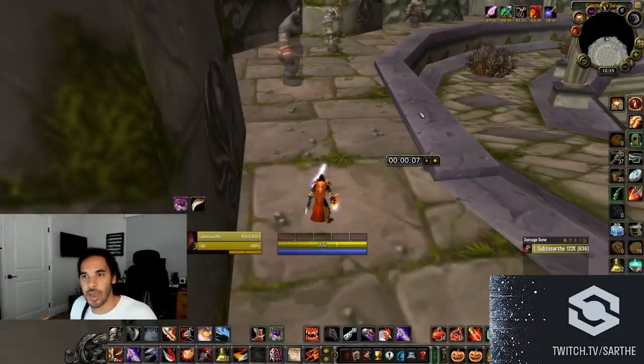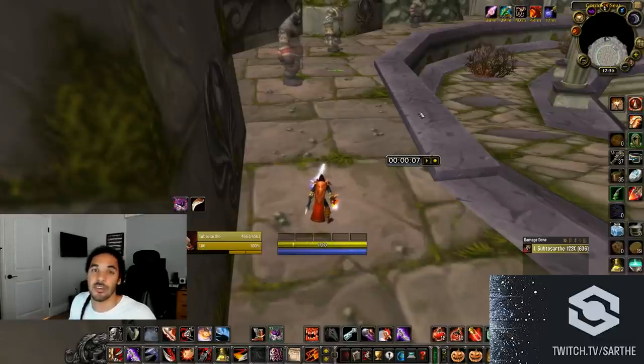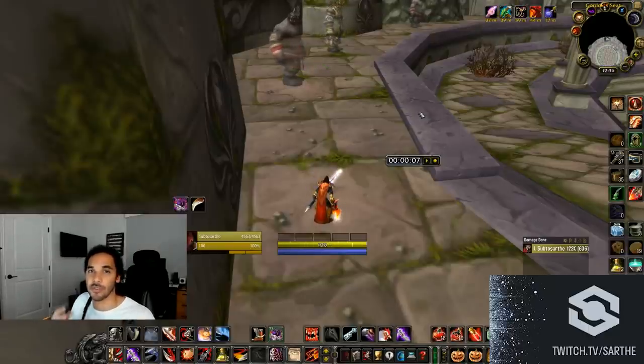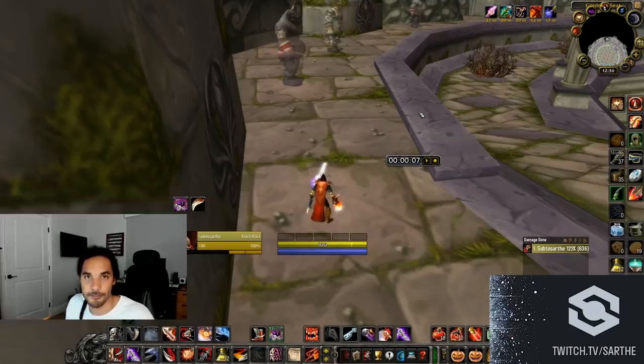I've been talking to a lot of rogues in top guilds, and one of the most helpful has been Rogue Simpleton — shoutout to him. His guild has a 22-minute clear, one of the top guilds in the world, and together we've done a lot of theorycrafting and testing of all of these specs.